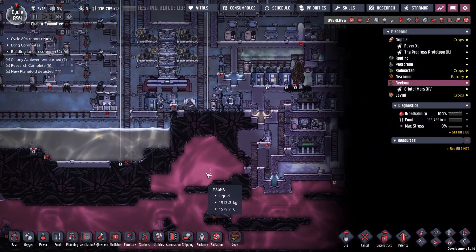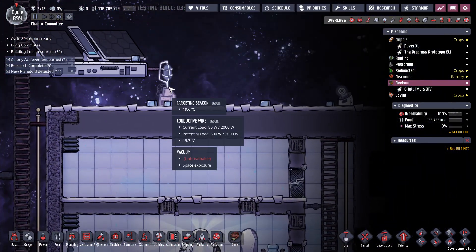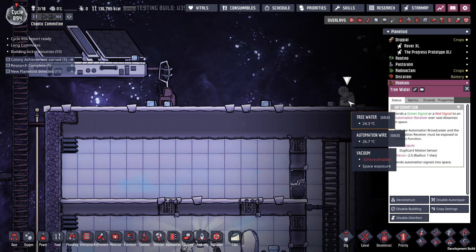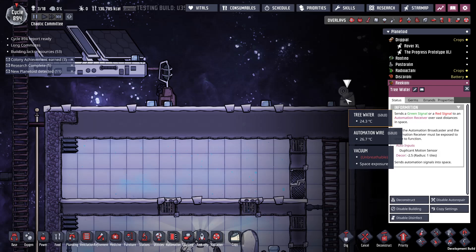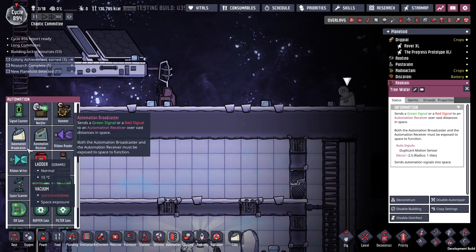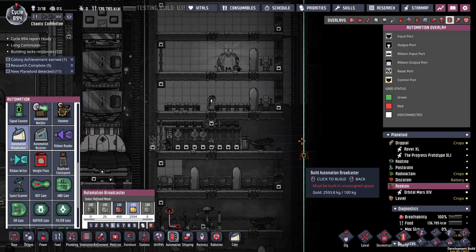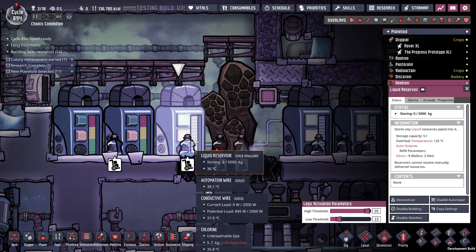Back to what I was saying before I got distracted — I was going to try to do something elegant. So up here I've got my targeting beacon. I call it tree water — I'm like, what the hell is tree water? That's what I call it. So I've got the automation broadcaster that goes all the way down here to this liquid tank.